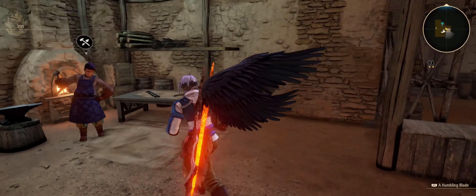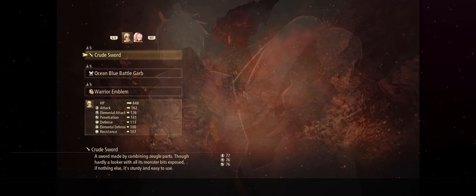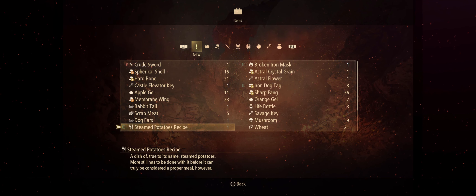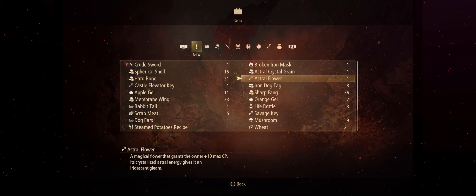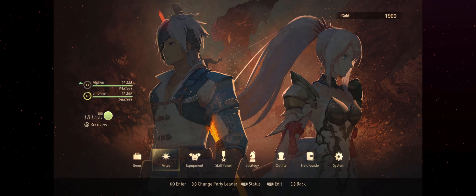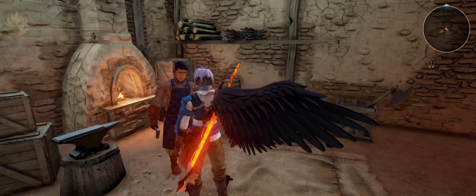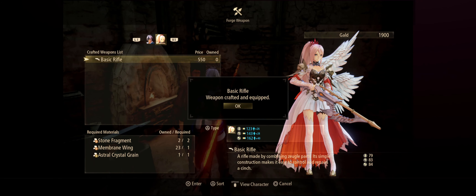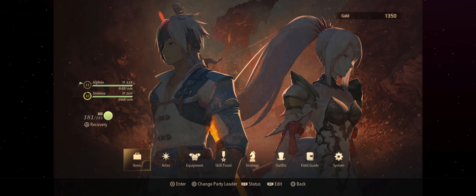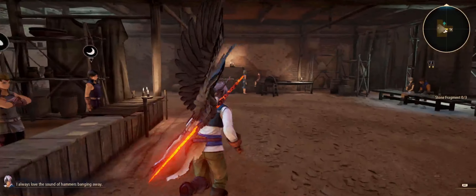Should we make the rifle for the gold? Wait — these items have uses. It gives 10 max — should I use it? I can't use it. We have 181 CP, I'm gonna use it and pack this for our weapon. We still have 181 CP. I always love the sound of hammers. Let's get out of here.